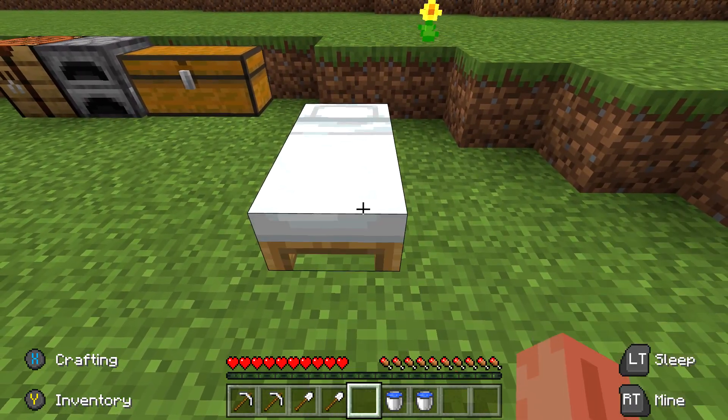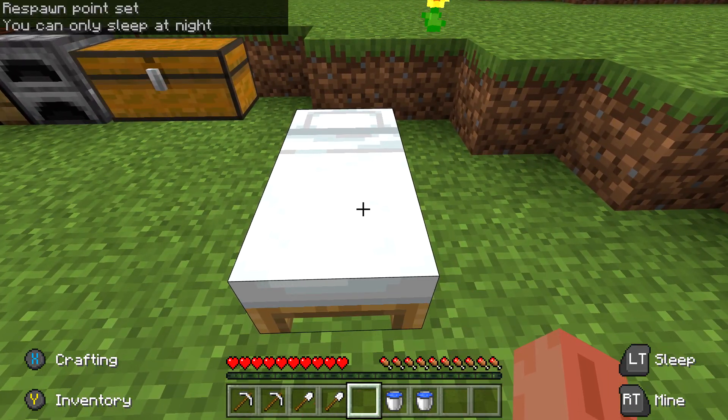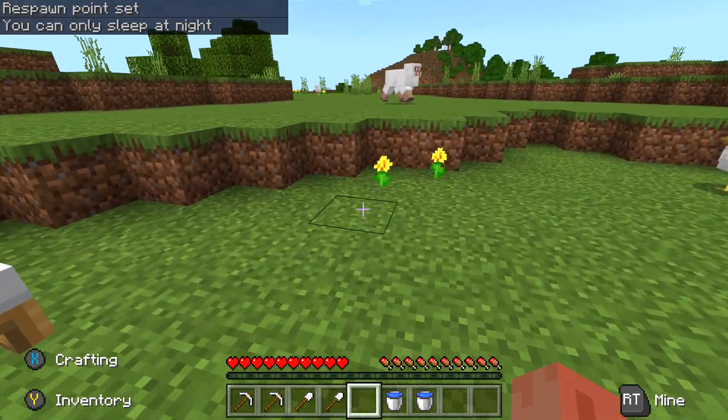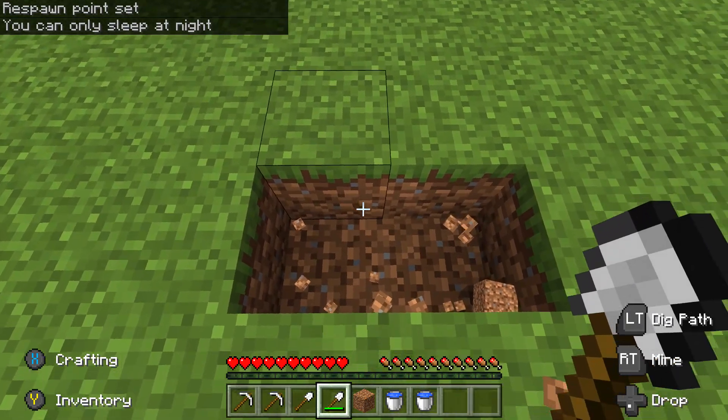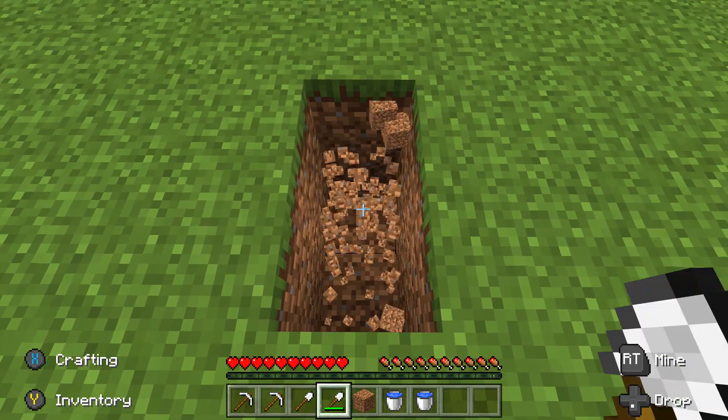So once you're ready to get started, you want to make sure you pop your bed down somewhere and set your spawn point. Then find a spot next to your bed and tunnel down. I recommend making a 1x2 tunnel and then just digging straight down.